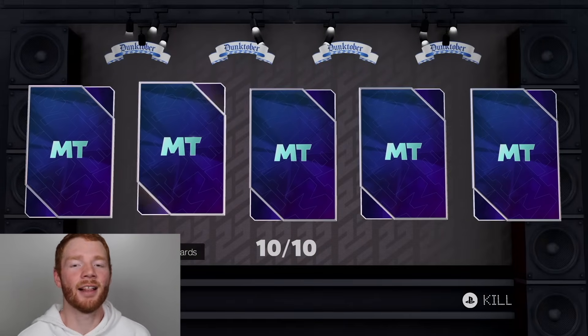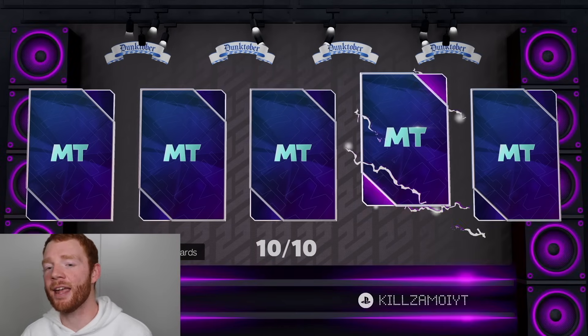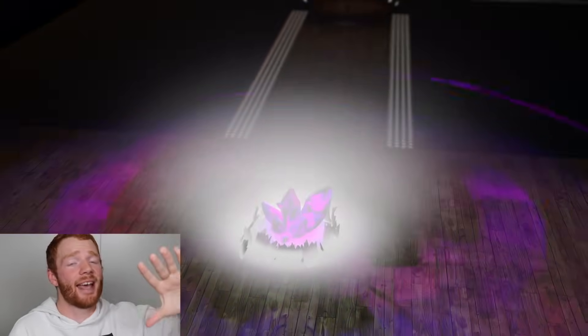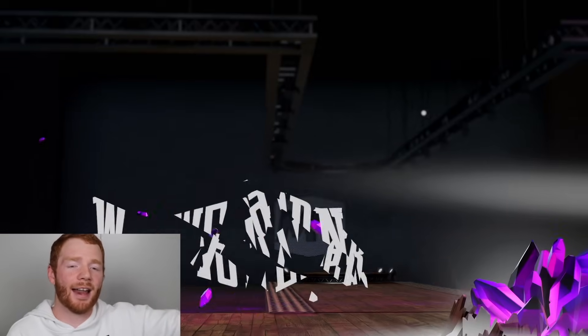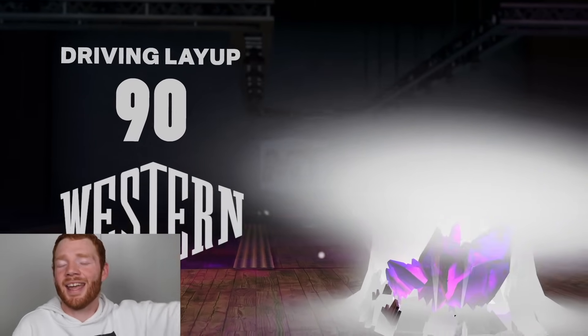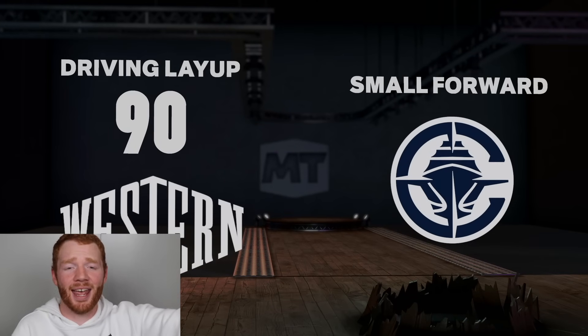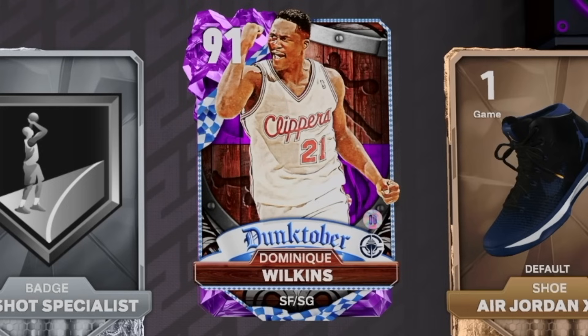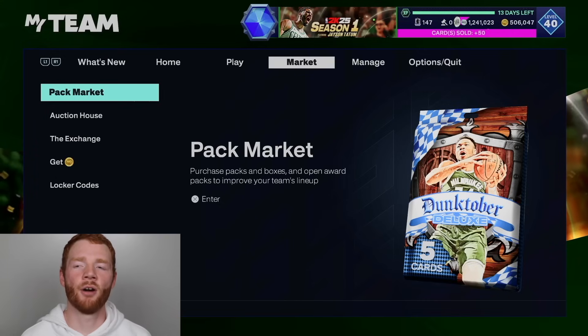It's on pack number 10 once again, let's just go straight over to it and see. Just an Amethyst player — three Dominique Wilkins is actually pretty good. As I said, if we get 10 of him we can lock him in for a 92-plus. So we've got three in one box which is definitely a W. He should sell for about 30,000 MT, which will definitely be nice. If we add that all up, that's 90K from this box. I'll take three Dominique Wilkins.